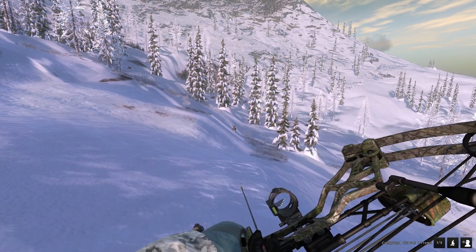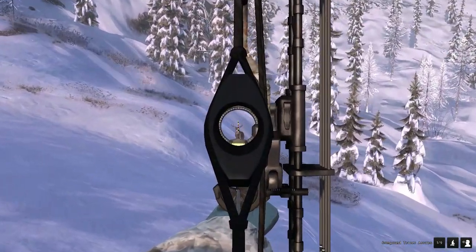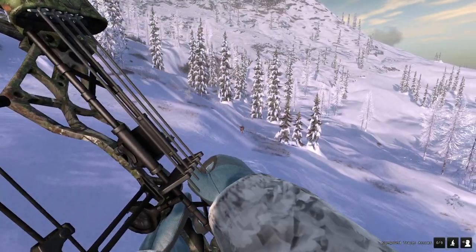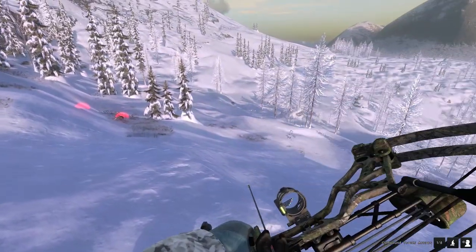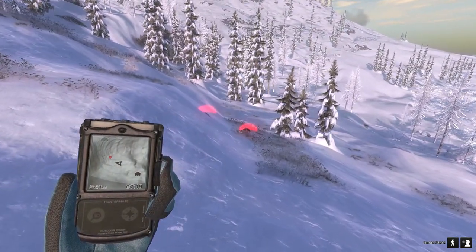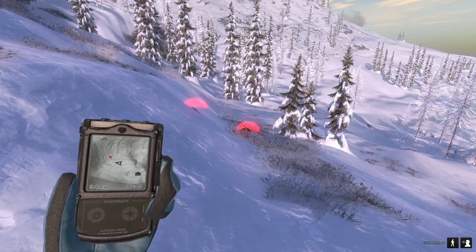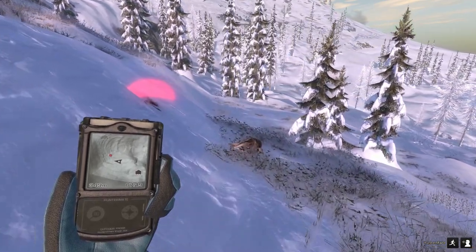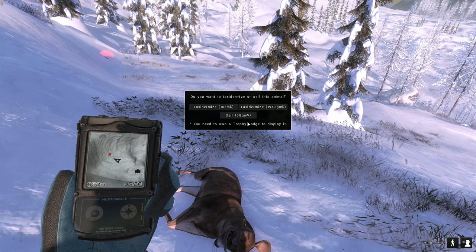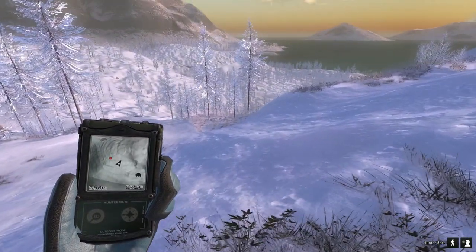We'll take him whenever he stops. He should stop sometime soon. And just like that, we dropped him — that is our first animal of the hunt. Not too great, but we'll take it and move on. Let's go ahead and pick our Sitka deer up. He scores 77, so not a great one but not terrible either. That's a solid start — let's just keep looking for a monster.